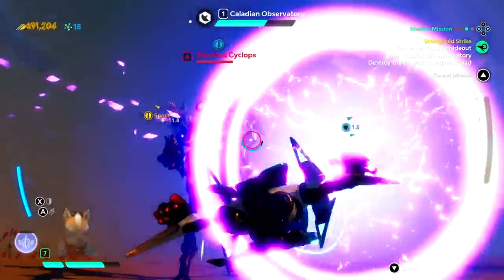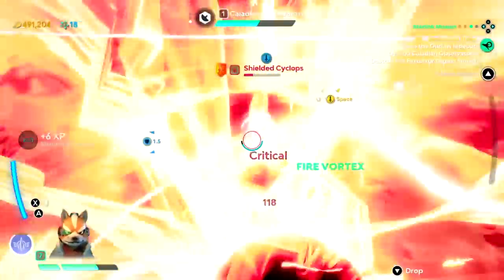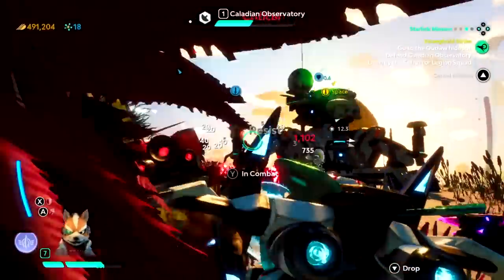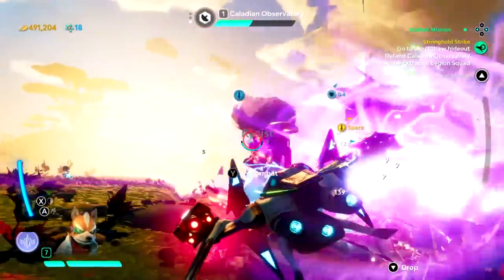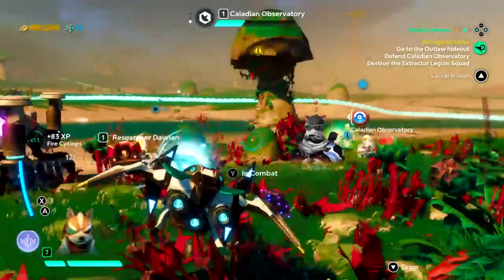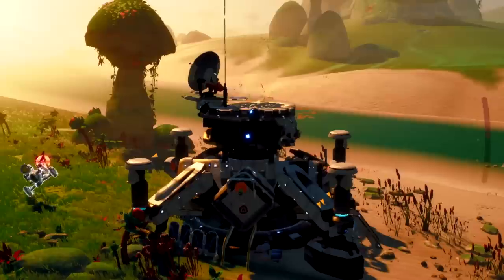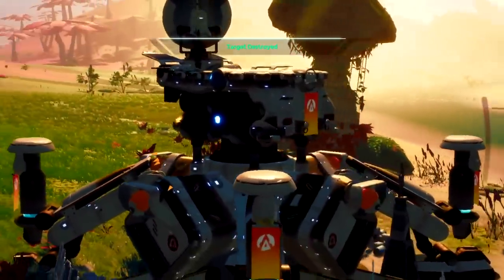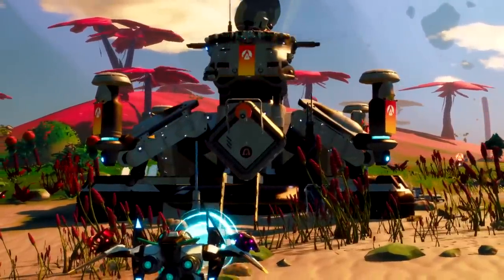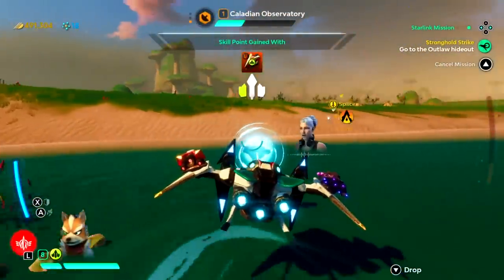Honestly, did you expect anything less from a weaker machine? Sunsets still glare amber effervescence on the horizon, and planets hang like beads of glass amidst an ocean of stars, gas, and detritus. Ports are always going to have to make some sacrifices to operate on Switch, but with skies that turn from red to blue and draw distances that are impressively broad, Starlink is far from a broken counterpart to its PS4 and Xbox One versions. Planet topographies can sometimes become a little repetitive, but every hand-designed world still has its own distinct character. There are seven planets in total to explore in one large planetary system, which technically makes this Ubisoft's biggest open world yet.